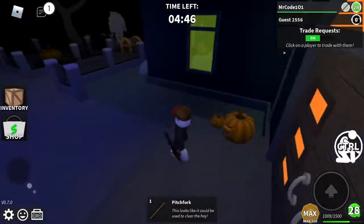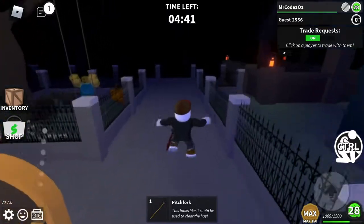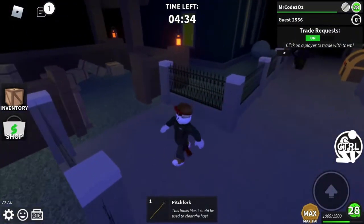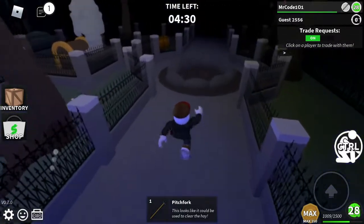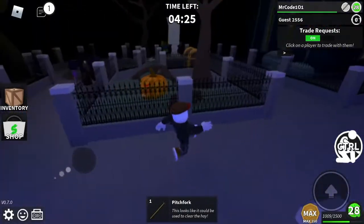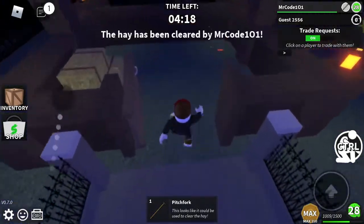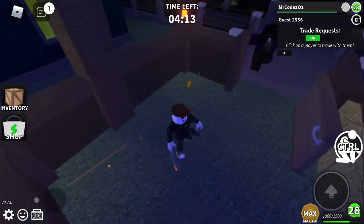There's a pitchfork up here — pick that up. You want to open that up, then walk over to the gate, the place where you used the silver key. What I would do is go around in a rectangle. Then there's a key card right here, so you pick that up.